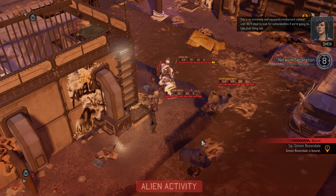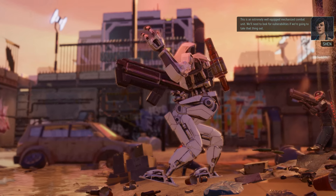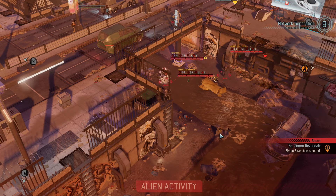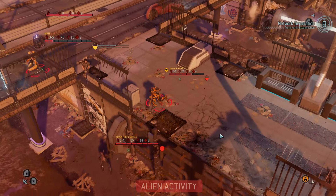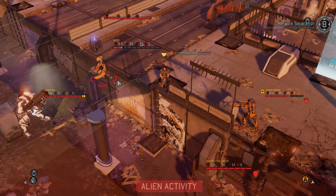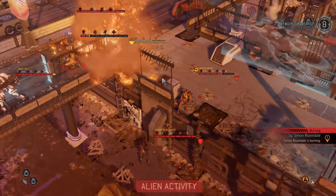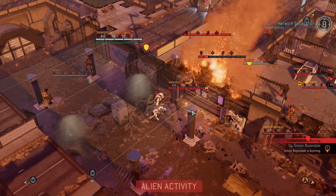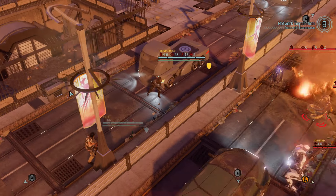These guys are not going to trigger on this turn. But the viper — he's going to do something shitty. Oh, and that's going to trigger that group because he just pulled my trooper into their line of sight! The viper is out of cover though, which is kind of weird. My character is burning, the viper is burning — that's an interesting move. Then this trooper is going to take a shot at my sniper and miss.